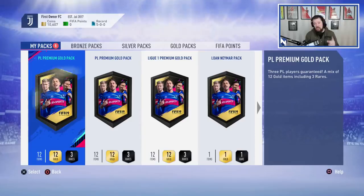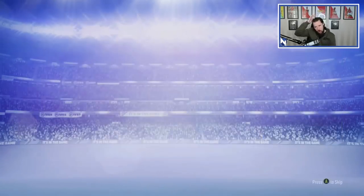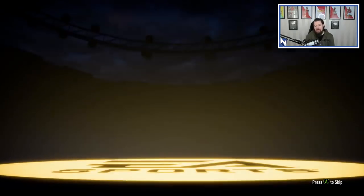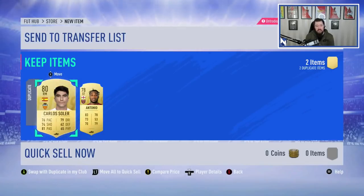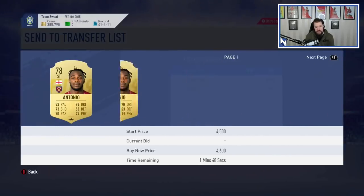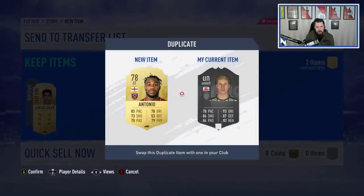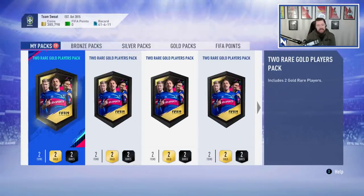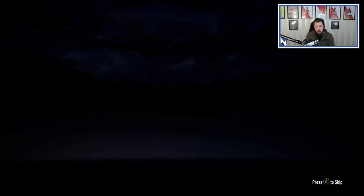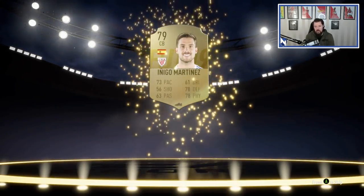We're going to send that into the club and move on to 22 player packs. Back onto the Xbox for our 22 rare gold player packs. I did upload a rare gold player pack video already earlier today — we opened 25 and got some pretty cool players. We can get icons in these two-player packs. We got Quincy Promes, an extinct card, and Edinson last time, plus a few others I should have kept hold of.